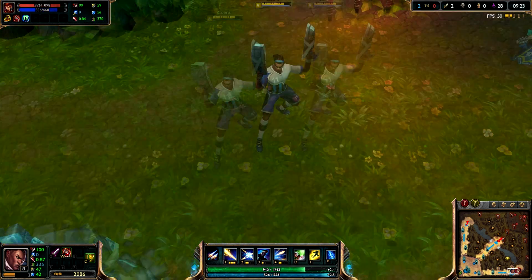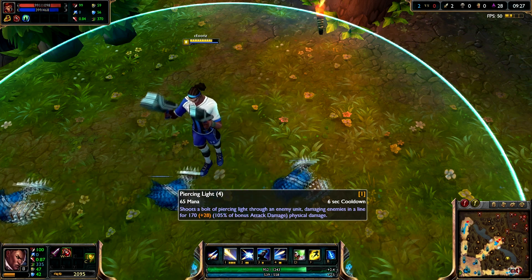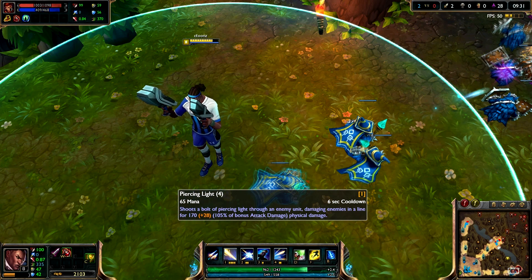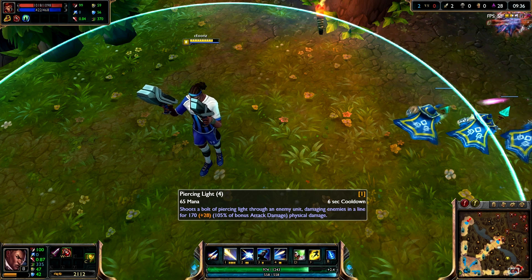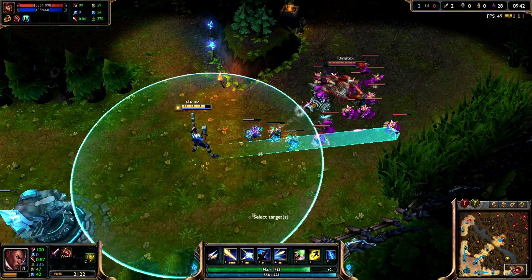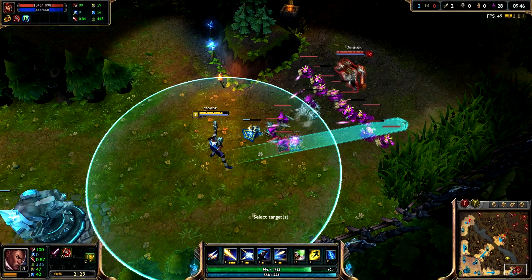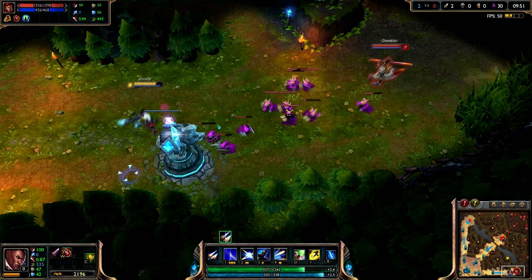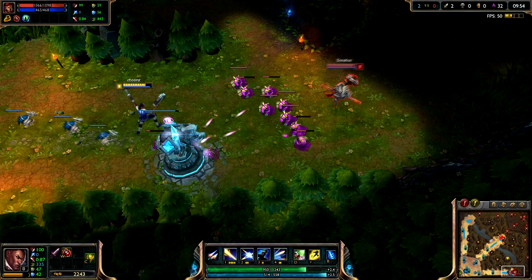What the Piercing Light ability is — and this is honestly the coolest AD carry ability in my opinion — is that it shoots a bolt of piercing light through an enemy unit and damages all enemies in the line. As you can see, I just hit this one minion here; it has to lock on, but it also does damage to everything in that line, and there's a lot of versatility to that.